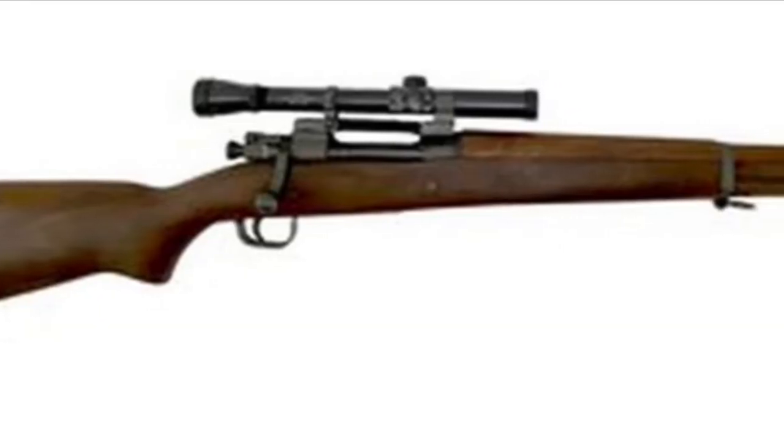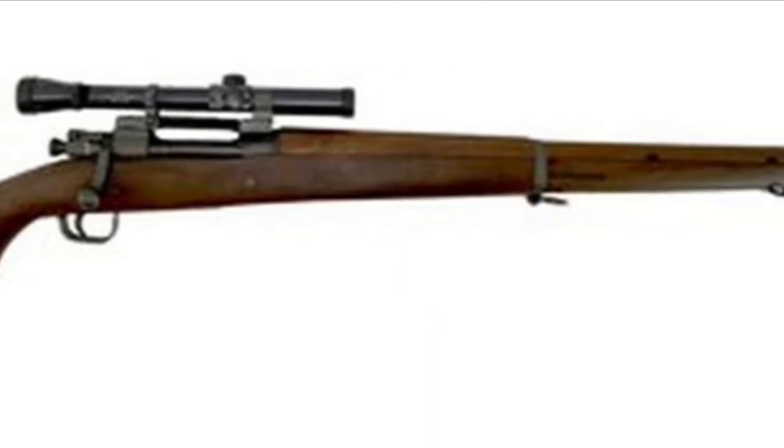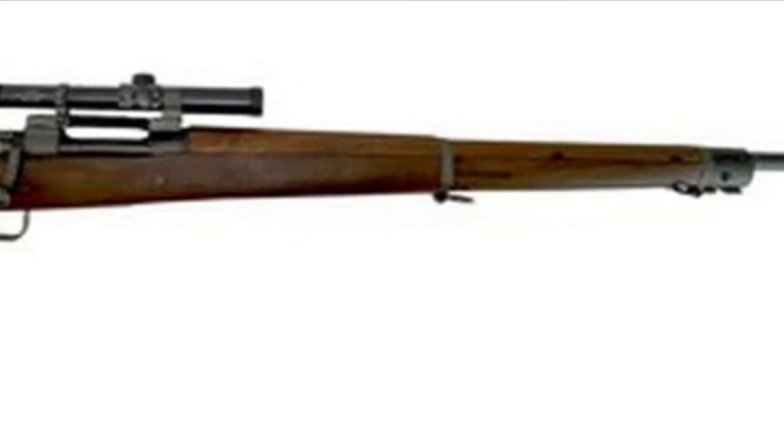In World War II, we would see an expansion of the sniper concept overall and maybe a little more time spent on selecting sniper rifles, but for the most part we're still talking about an infantry weapon — just a more accurate one, hand-selected off the production line because it showed above-average accuracy. Things like the Springfield 1903 A4 would not have iron sights attached. Once identified as unusually accurate, scope mounts would be fitted with a 2-4 power scope, with the option by war's end of an 8-power scope.